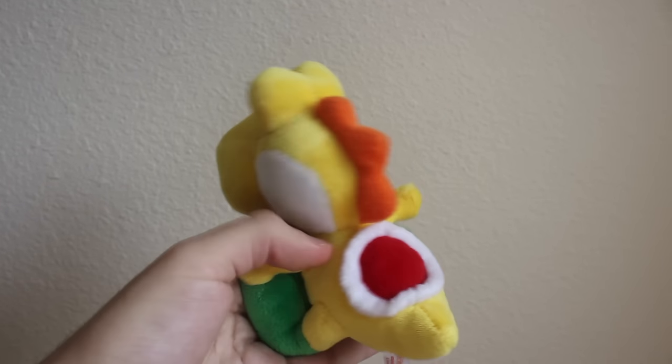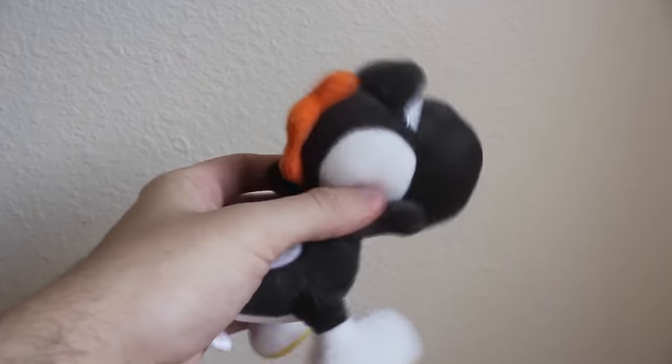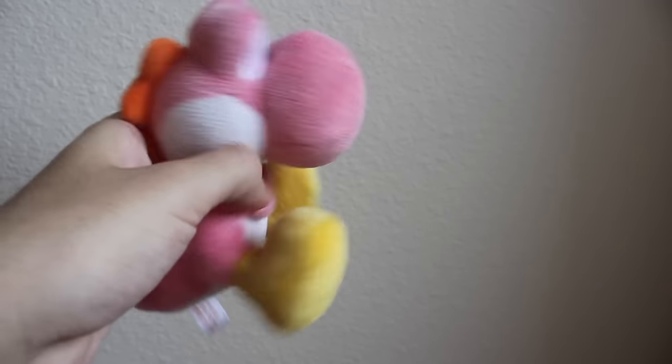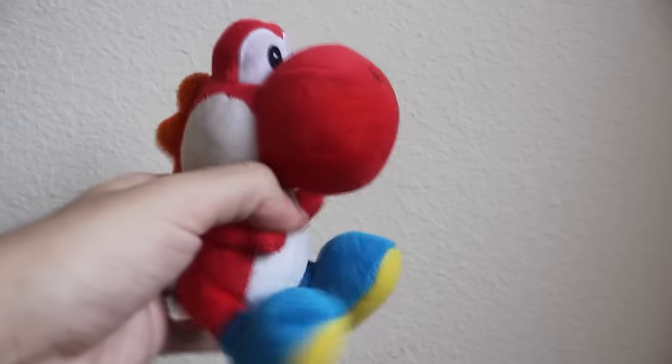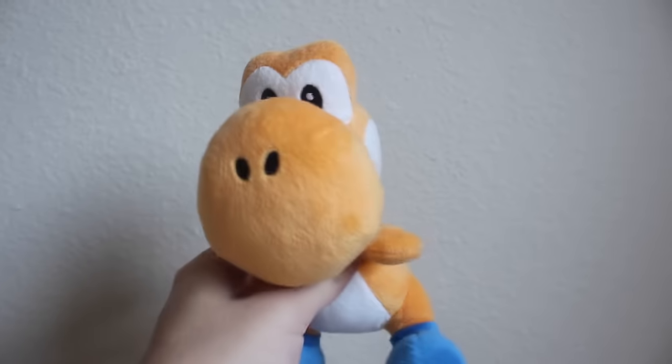Here's the Sané Yoshi's Island DS Yellow Yoshi — I have two. Sané Yoshi's Island DS Black Yoshi — I have three. Sané Yoshi's Island DS Pink Yoshi — I have two. Sané Yoshi's Island DS Red Yoshi — I have three. Sané Yoshi's Island DS Light Blue Yoshi — I have three. Sané Orange Yoshi.